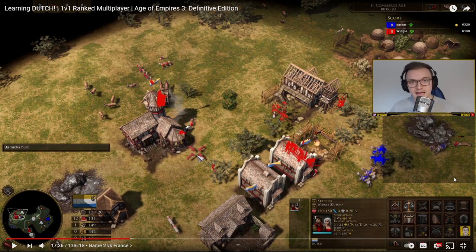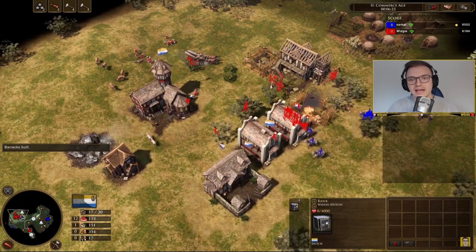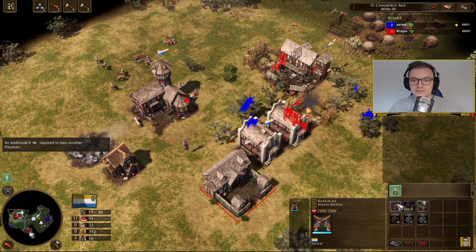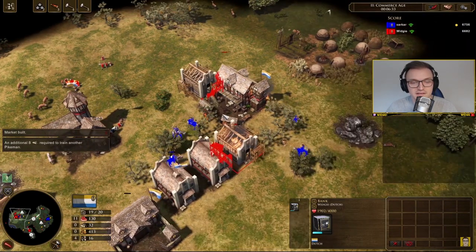That's why we have the eight pikemen card — to help defend our base. We also have the militia button at the TC to get militia out, who can take down cavalry as well. I'm getting my fourth bank from the town centre and making sure I place it so I don't lose the card. Training up some pikemen to deal with this attack.